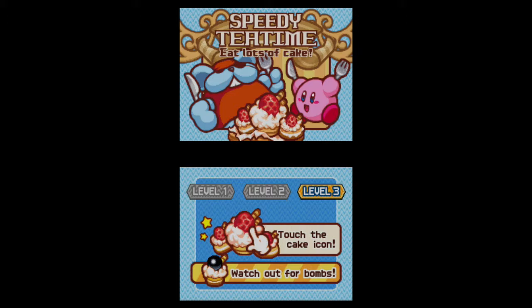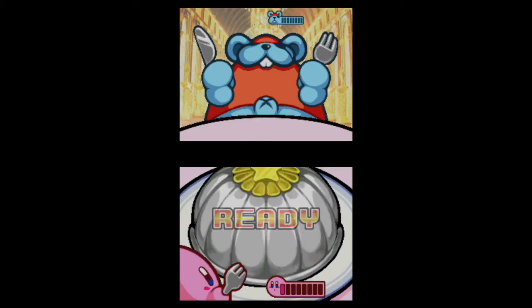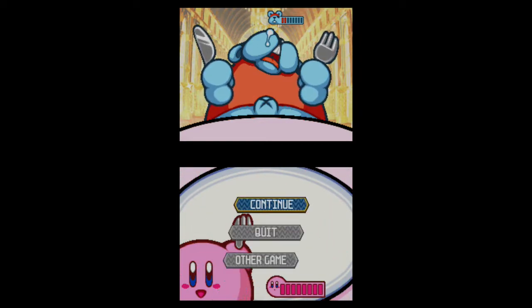I'm going to show off level 1, level 2, and level 3. Level 3 is... ha ha ha! I'm going to show off level 1 first. So this is basically Samurai Kirby, but you want to tap the shortcakes and avoid the bombs. If Storo does not get a single shortcake, you'll actually pound the table in frustration.